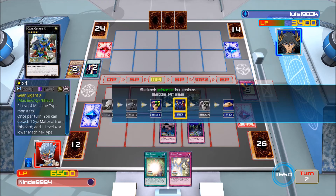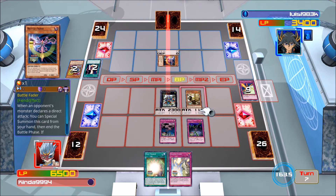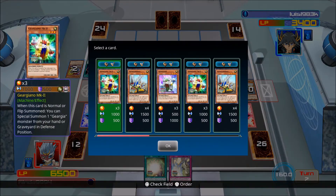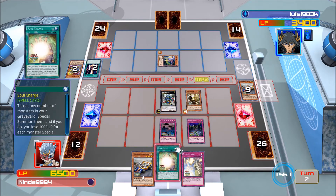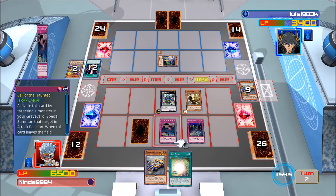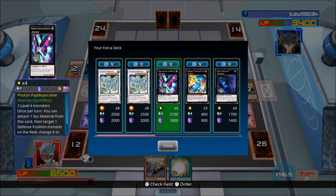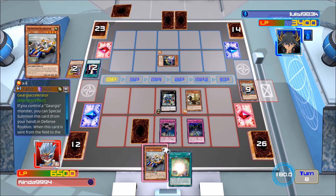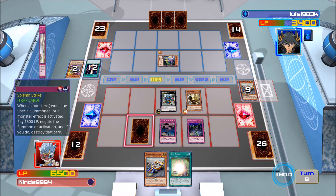I'm just gonna go into battle phase. We'll just attack him — yes with Scarecrow. Oh, of course he's playing Battle Fader. Of course. Okay, then in that case since he has Battle Fader we're just gonna do all the searching because he obviously has more plays. Accelerator. Set a Strike. Should we make another rank four? No, I'm gonna pass. I haven't seen anyone play Battle Fader for a long time on this game, but that did work — I'll give him that. We also got Strike.